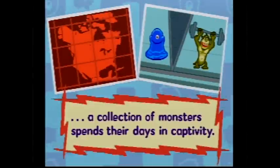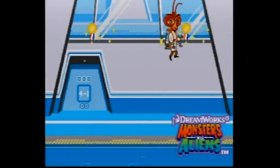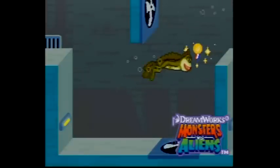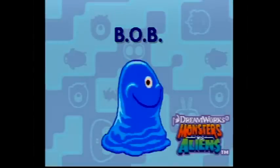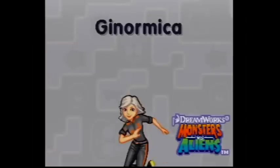a collection of monsters spends their days in captivity. It's an interesting group, that's for sure. There's the brilliant but insect-headed Dr. Cockroach, Ph.D. The macho half-ape, half-fish: The Missing Link. The jelly-like and indestructible Bob. The 350-foot grub called Insectosaurus. And of course, the 49-and-a-half-foot-tall woman, Ginormica.